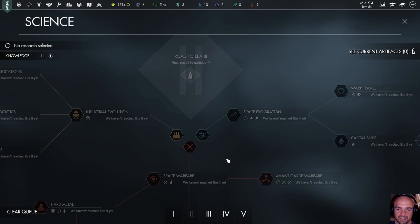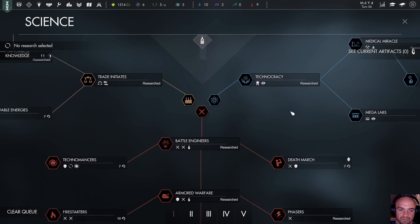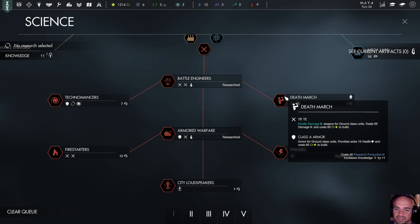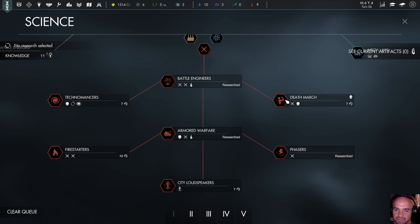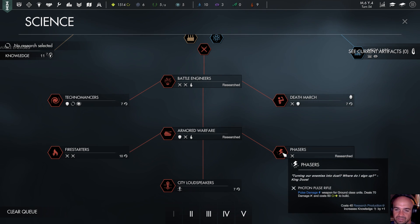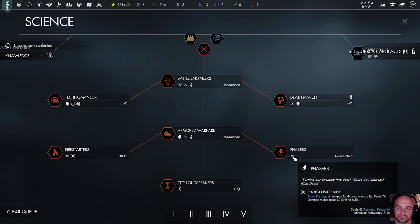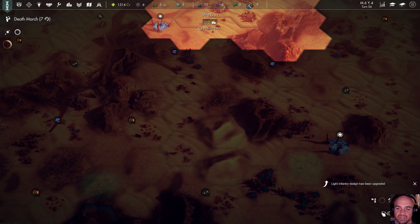Road to Era 2 — space exploration, that's right. So maybe we do that. We've done phasers. What is Death March? Class A armor for ground class units, provides extra 15 health. That sounds cool. Although this deals 70 damage and this deals 65 damage but it's kinetic damage. Pulse damage — there are unique things actually worse than something you can get immediately. I don't really like that. I don't like it.